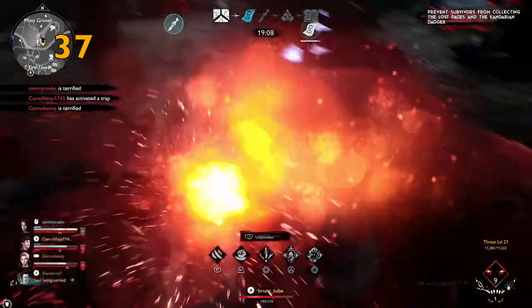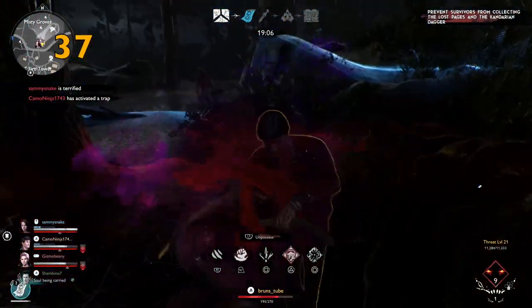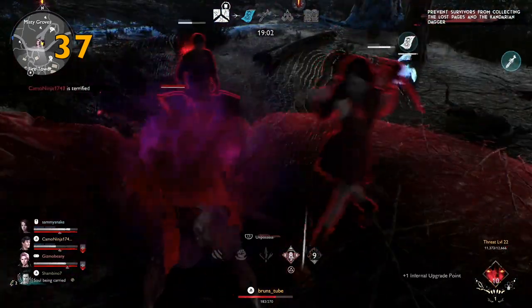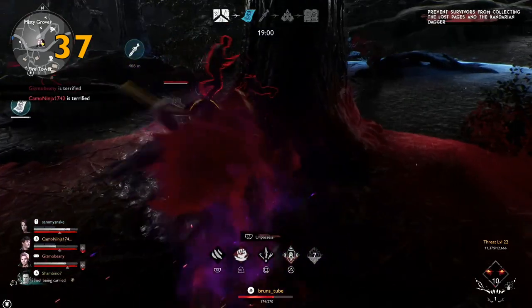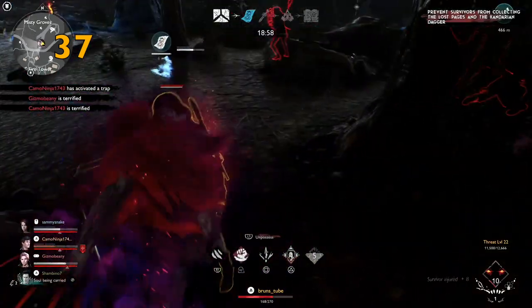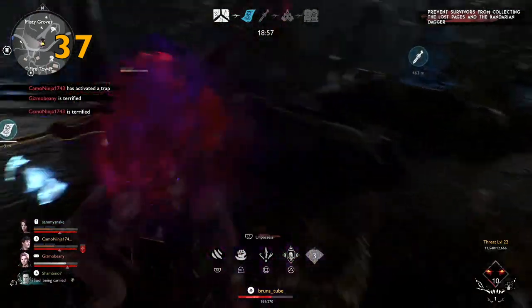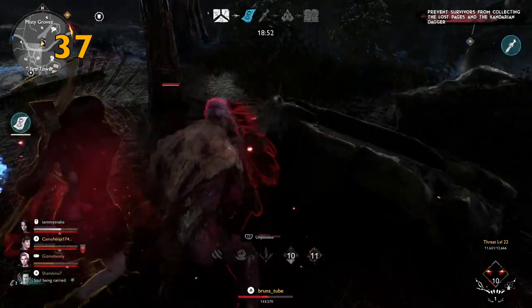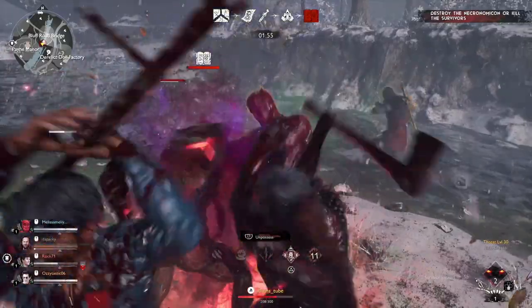Only use Mass Paranoia on your units, not on survivors. When using on units, survivors will be confused as to which unit is possessed, giving you a short window of time before they actually hit you — so time it well. Mass Paranoia used against survivors makes all their portraits change to the one of the possessed survivor, but it's easy for them to know which survivor is possessed, so don't waste it.